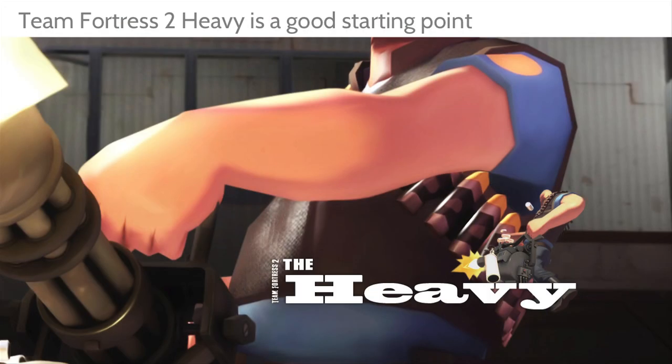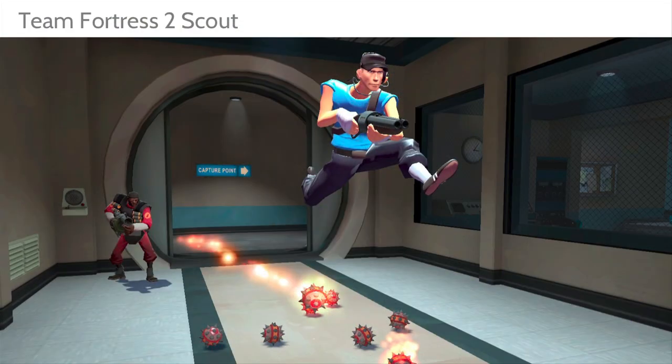If you try TF2, Valve noted right off the bat that people could play the heavy for a while — lumbering through the world at real-world speeds. But drop first-time players into the scout, and they go zooming across the field at literally 40 miles an hour, double jumping and flipping anywhere. Players say that was a little intense. As developers, you've got to think about what speed and intensity you want. Humans aren't used to performing superhuman feats — fighter jet pilots train and acclimate over time.